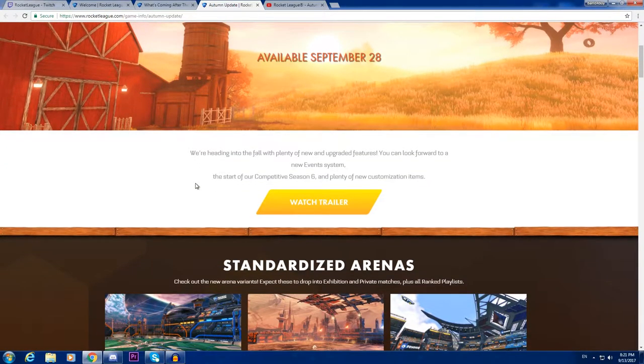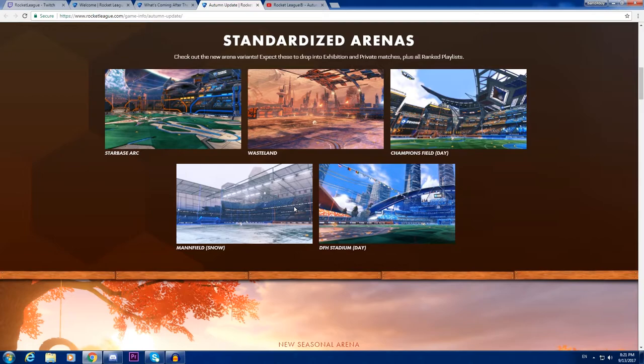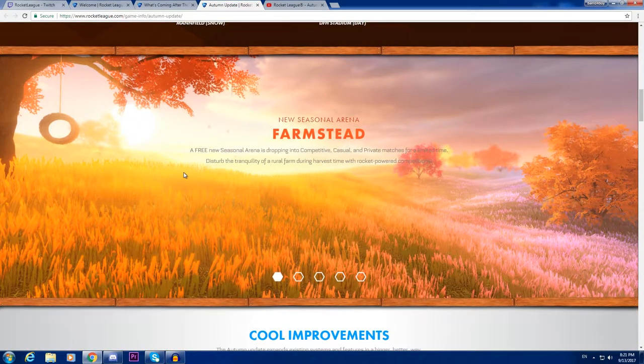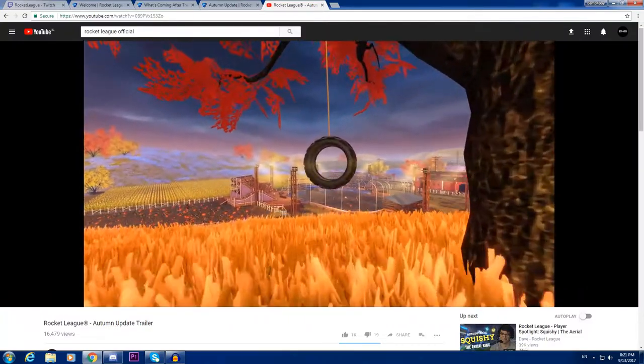There's so much going on. Of course we have the standardized arenas — Starbase Arc, Wasteland. They added Champions Field Day; I'm not sure what changed there but maybe just added the day option. Mannfield got a snow setup and DFH Stadium got a day setup.